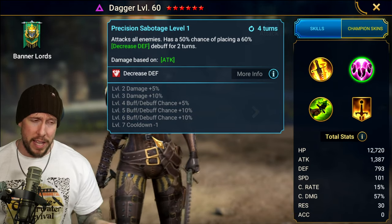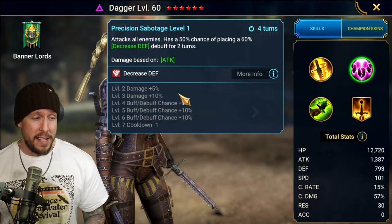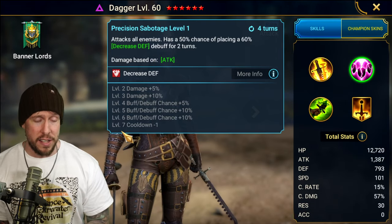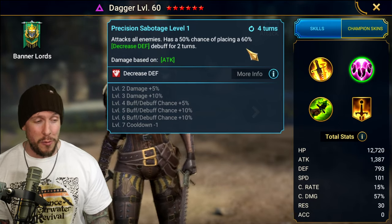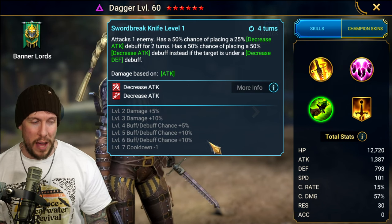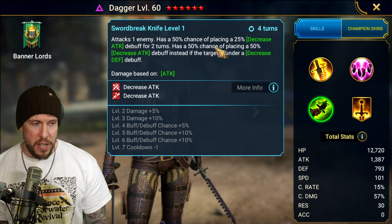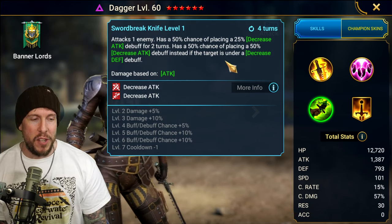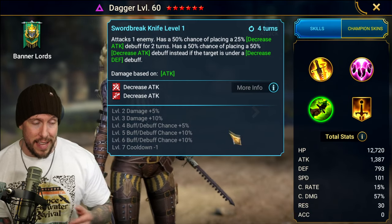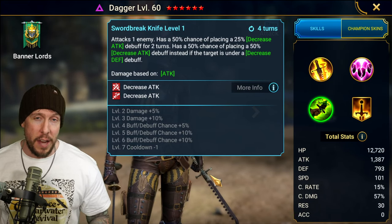She's not going to be as good as War Maiden because even though she's Void Affinity, War Maiden has 100%. And when we look for decreased defense, we want it at 100% ideally. We'd want a Void 100% decreased defense champion, but Dagger is almost there, not quite there. That doesn't mean she has no use cases — 80% on an AoE on a three-turn cooldown is so close, but no cigar. On the A3, Sword Break Knife on a three-turn cooldown when booked, attacks one enemy, 75% chance to place the weak version of decreased attack, and a 75% chance to place the big version of increased attack instead if the target is under a decreased defense debuff. This actually makes her kit a lot better because now we have a chance to land the big version of decreased defense and then come back in and land the big version of decreased attack, both on a three-turn cooldown. So you can definitely get some utility out of her.